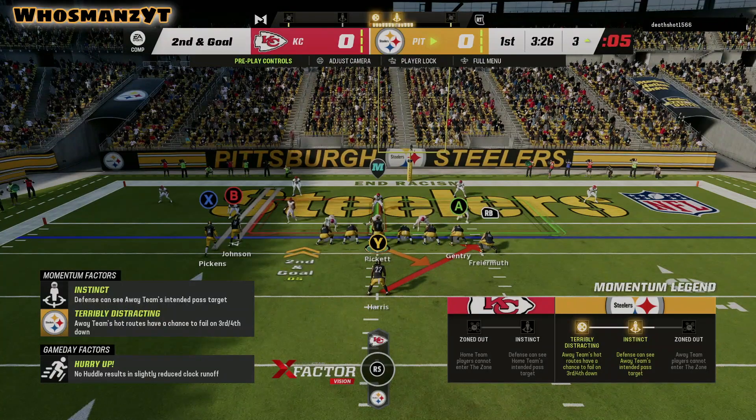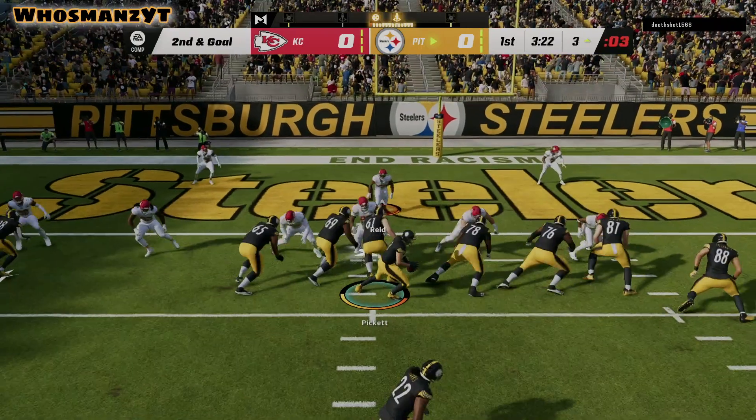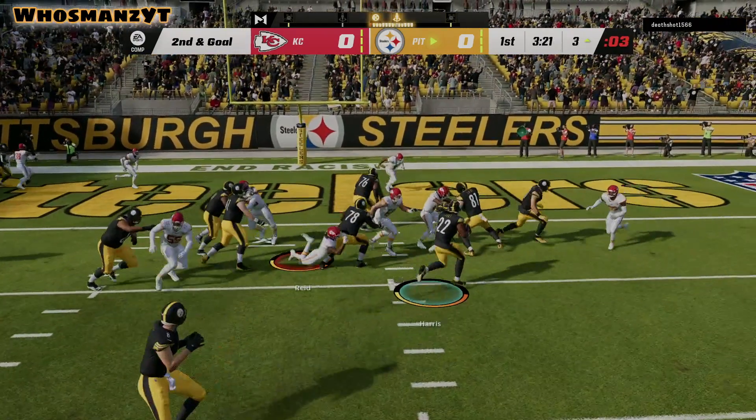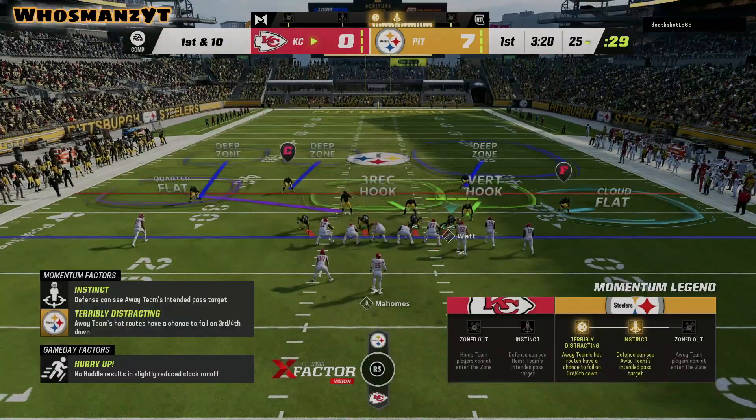I'm going to use the stretch. The main reason is I like to stretch out the cover zero blitzes — they're too aggressive from their angles. You're going to see here: we have a nice hole in between both tight ends. I juke back a little bit and get the touchdown.